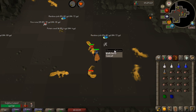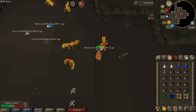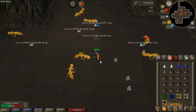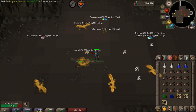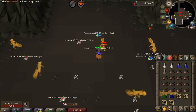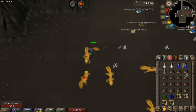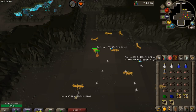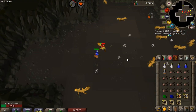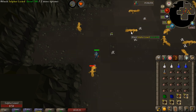Sulfur lizards only have a hitpoints level of 50 and a max hit of five, which means if you have 50 or 60 defense you won't really need to bring much food. The GP per hour is maybe max 100k an hour, but the combat experience is quite good as they have a very low defense level and are pretty numerous, so you'll be constantly attacking a lizard, picking up drops, and continuing on. This place is even more awesome if you're an ironman looking for early game ores and bars to train up smithing, which makes this monster pretty damn good.